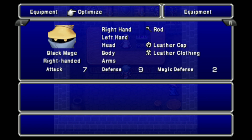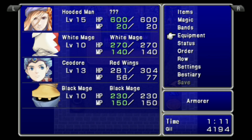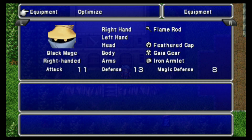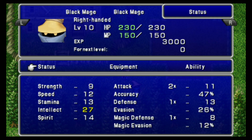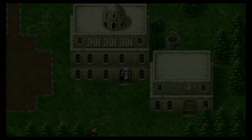We'll just optimize. There we go. That should help Black Mage's intellect a little bit. We need to go to the inn, and I need to make it a full moon.